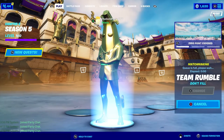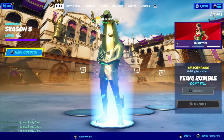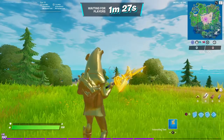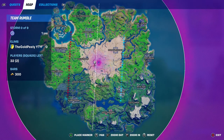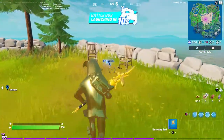I recommend jumping into a Team Rumble match. Searching chests is a good way, and there are also these safes that you can search and they give you like a hundred gold bars. I'm going to land Steamy Stacks because it has a lot of chests. I've also found a safe here, so I have 300 bars to start off this game with.